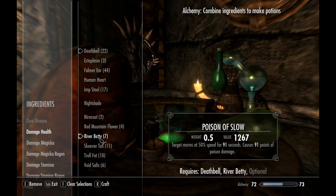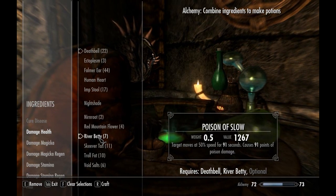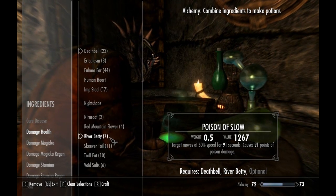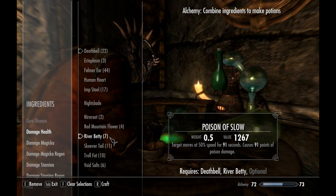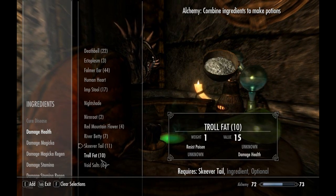What you want to do is combine Death Bell and River Betty. I'm 72 Alchemy right now. It may or may not be as effective for you, but no matter what, I guarantee you Death Bell and River Betty will give you the most poisonous damage health poison you can get. Because if you combine, say, Skeever Tail and Troll Fat, that only does 36.